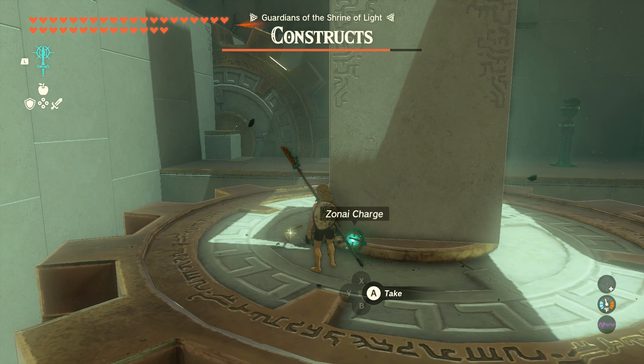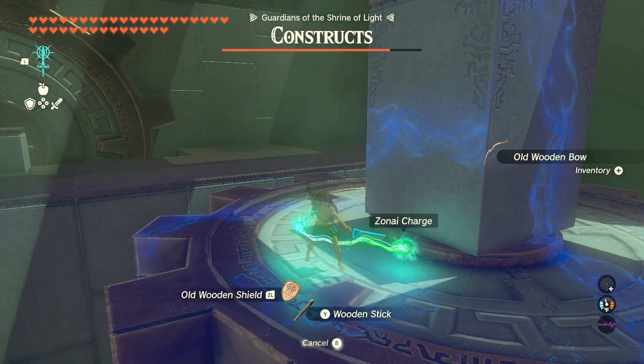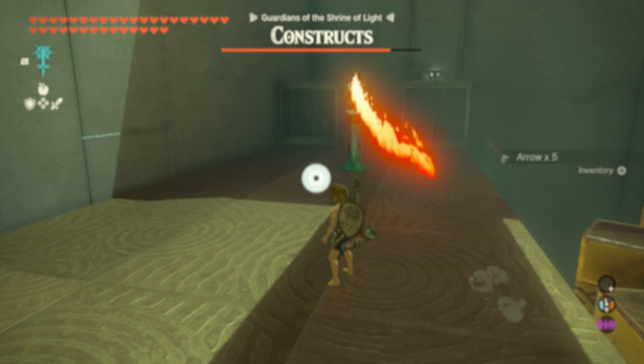We're going to come over here, deal with this construct, and then get over to the other platform after we pick up all this one's gear. Make sure to fuse the horn to another weapon — this way you get some more damage out of that.